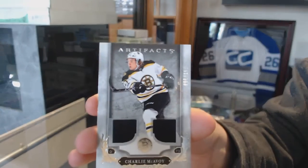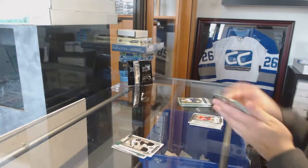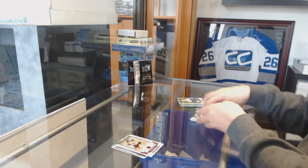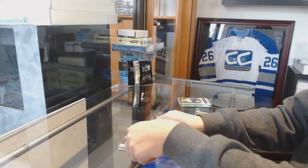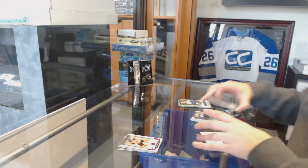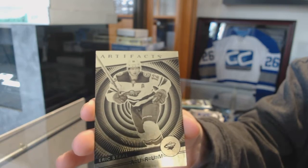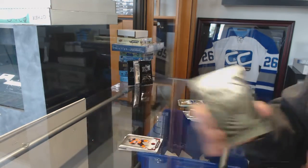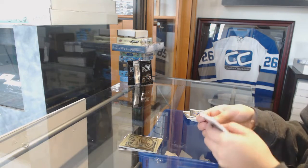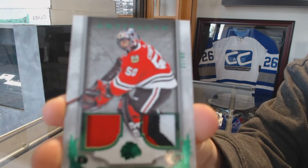Well, that's not too shabby. Number 2/299 Leandre Sidal ruby. We've got an auto of Eric Stoll. And a jersey three-color patch number 65 of Corey Crawford.